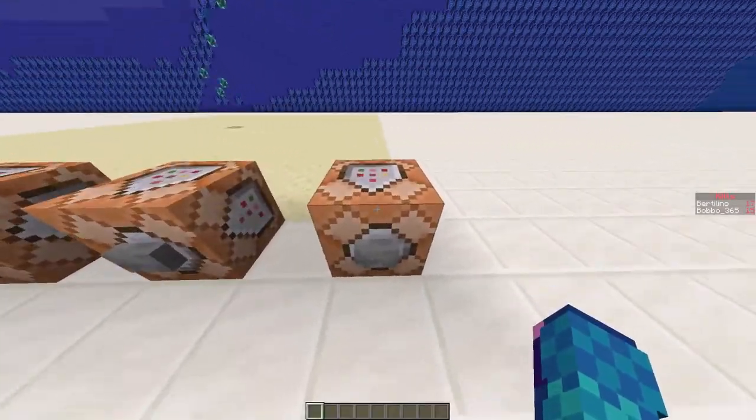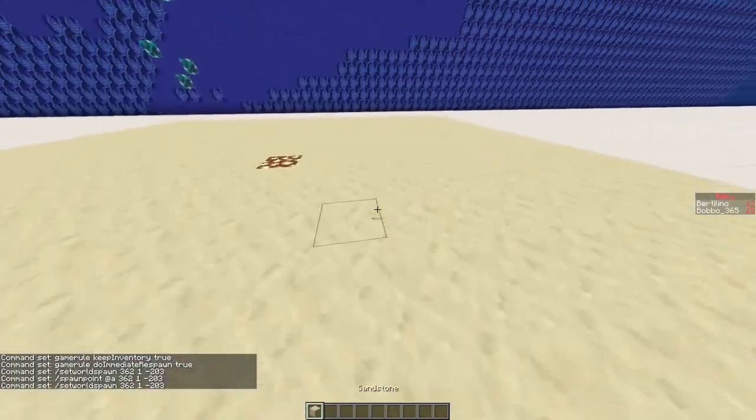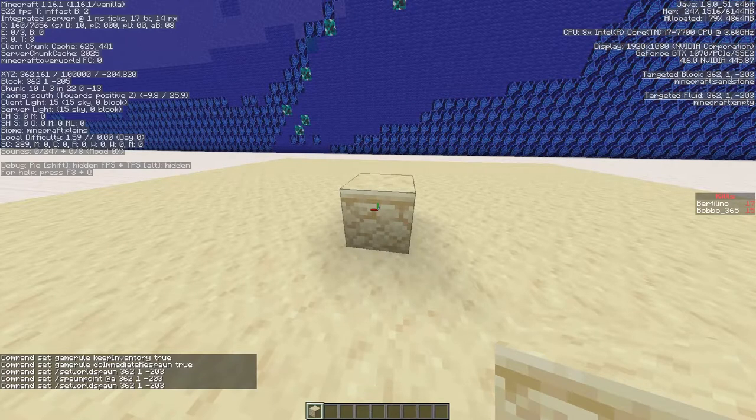The first step is setting it up. You only need to run these commands once and you could do it in chat. Before we begin with the commands, you have to build an arena — mine is 21 by 21 and it should be close to that size.